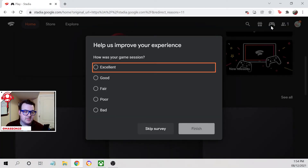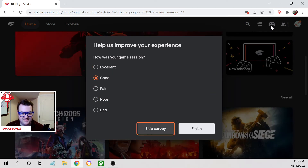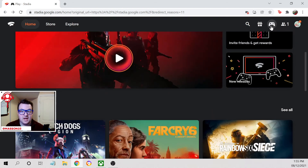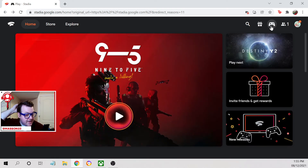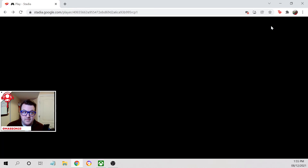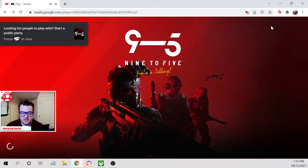How was my experience? I would say good. Ladies and gentlemen, that has been Nine to Five: Make a Killing, available now on Stadia. It is a free-to-play game — you don't even need a Stadia controller. If you just have a Stadia account, you can pair an Xbox controller.